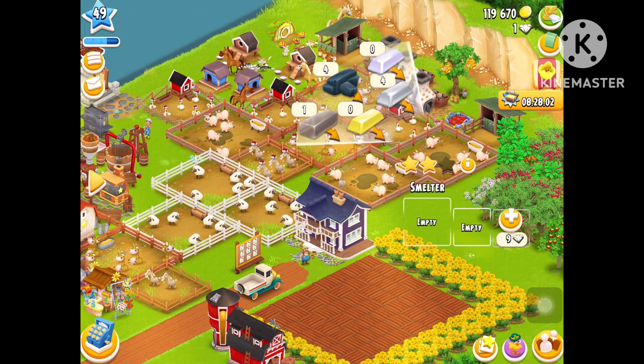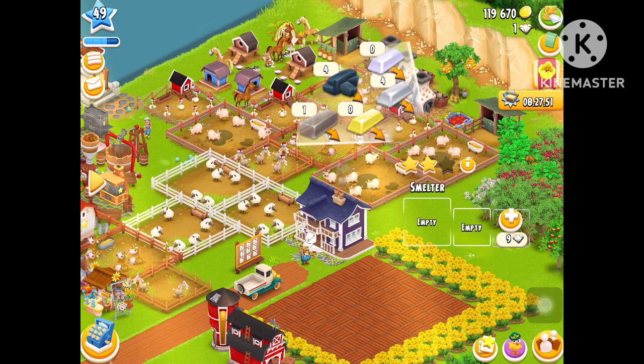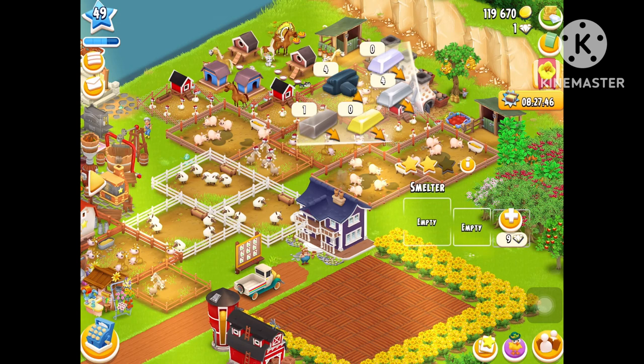Still, there are already a lot of production buildings that have XP and are much better at producing. Bakery, sushi bar, soup kitchen — these production buildings are much better choices than Smelter. Just produce these items if you want an XP producer, and you'll be glad you saved up your upgrading materials.